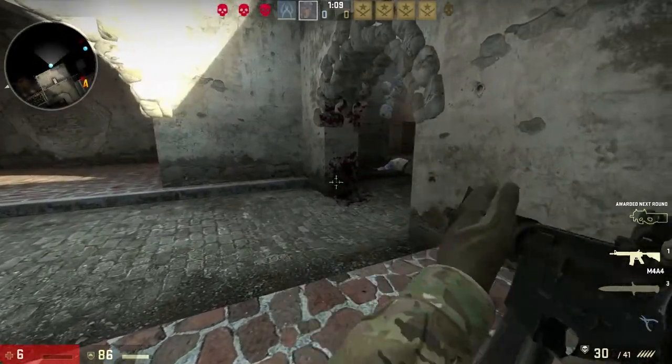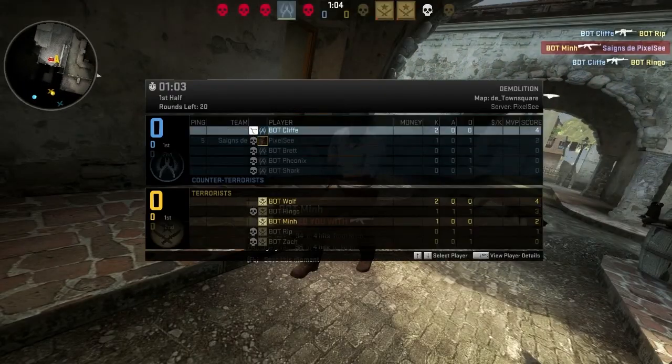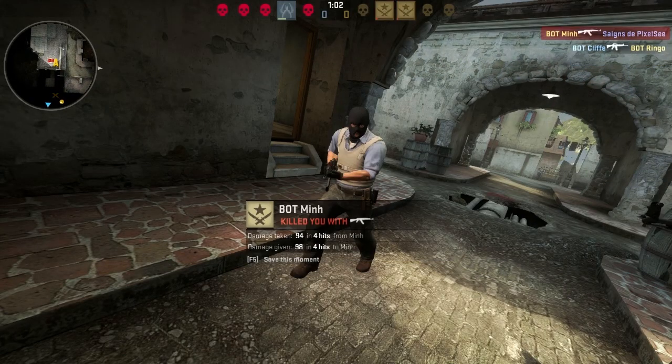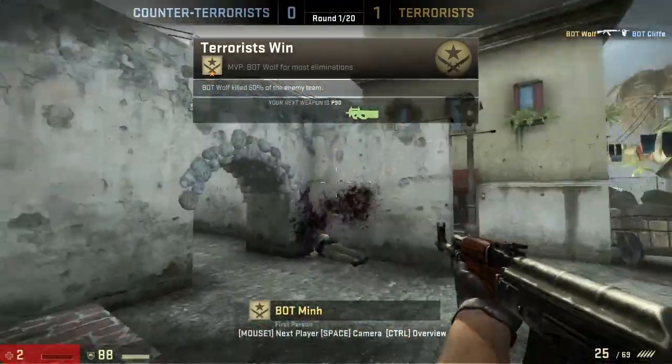There are quite a few good smoke and incendiary aid spots which can cut off enemy rushes, however flashbangs are quite hard to use on this map. Sniping can be quite tricky as it is very much a close quarters map, well suited to shotguns and pistols. Assault rifles and SMGs can also work quite well in it.